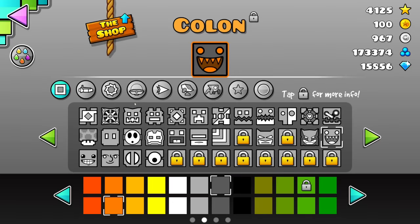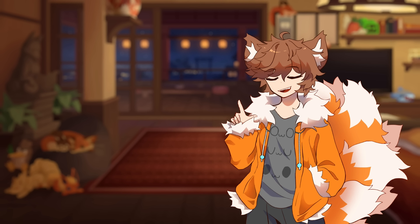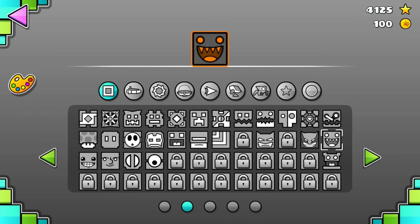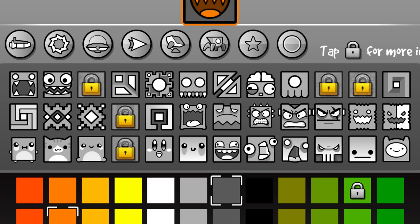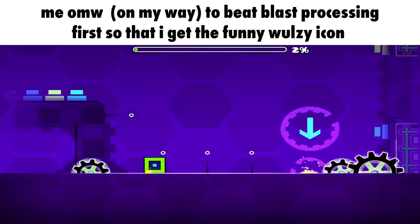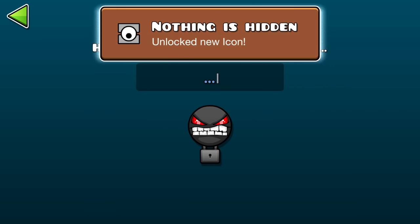Starting off with the icon kit. It got cleaned up a little bit in Update 2.2 and honestly looks pretty good. First off, I don't think the 'tap for info' message is necessary — it takes up a lot of space just to state something you only need to know once, so I'd remove it and open up an extra row of icons. Also, maybe redesign the lock so you can see the icons you haven't unlocked yet. I think it's more fun to work towards a specific icon rather than never knowing what you'll get without Googling. There could always be a couple of hidden top-secret icons too.